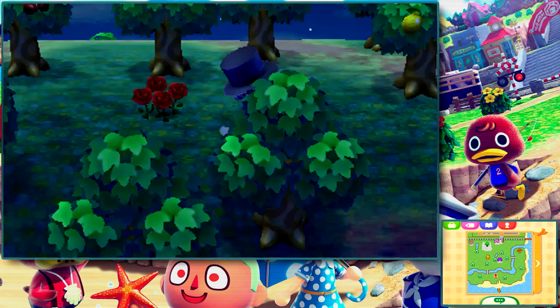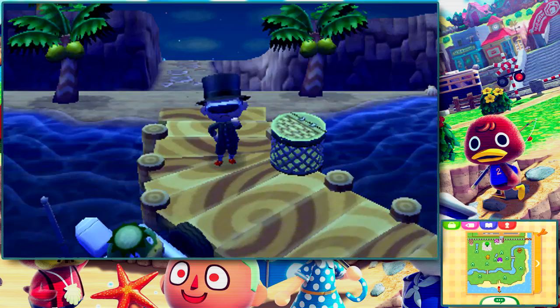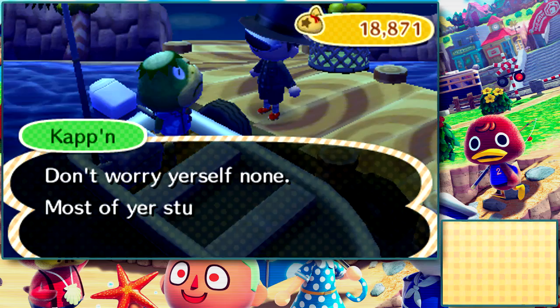To do this method you need to have access to Tortimer's Island. If you don't have that unlocked yet, all you have to do is pay off your entire first house loan to Tom Nook. And on the very next day, Tortimer should appear on the dock. And if you talk to him, he will give you access to the island via boat the following day afterwards.